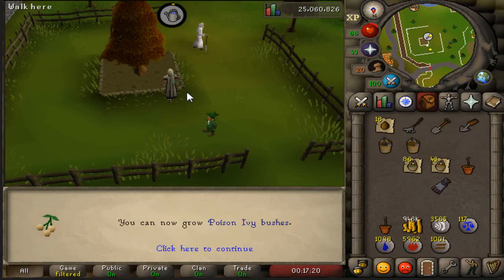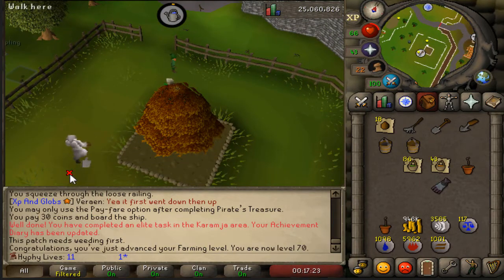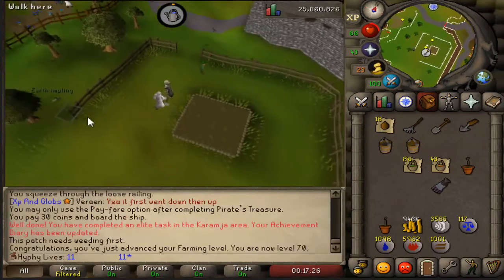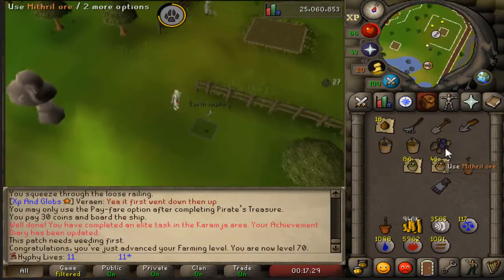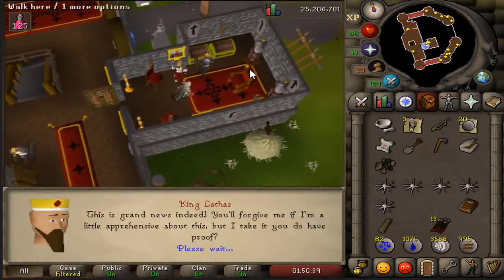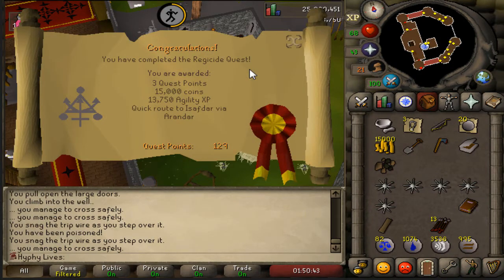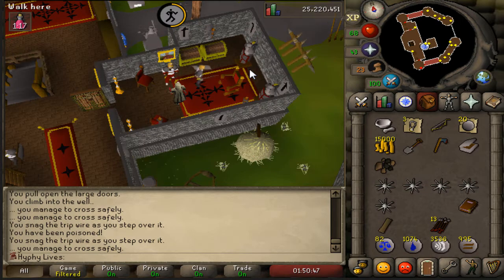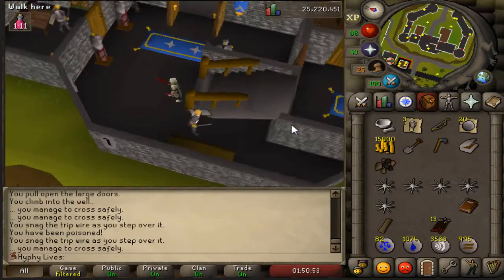The long-awaited level is here — level 70 farming! We can now grow Poison Ivy bushes, which I believe is a hard diary for Ardougne or maybe Varrock. Got a Medium Clue and a Mithril War item — close enough. After about an hour and a half I finally completed the Regicide quest. A lot of unnecessary problems, but we got it. Three quest points, some beautiful cash and like 13.7k agility XP.